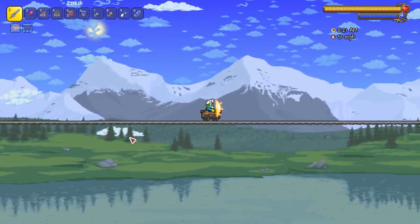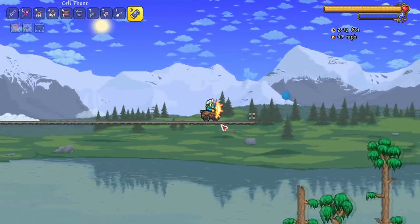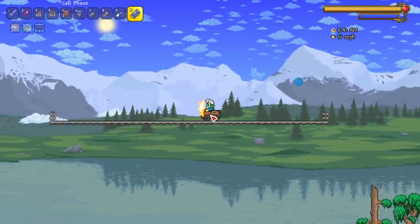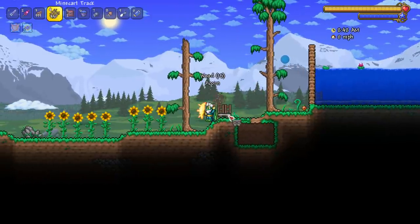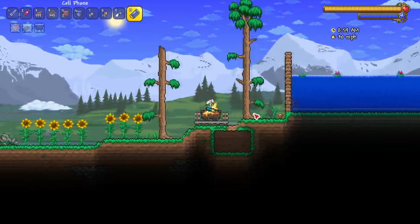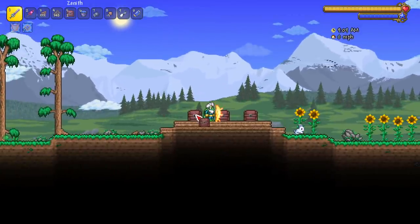Now let's put it to the next test, bouncing back and forth. This is a good way to fight some bosses - like Skeletron, there are a couple bosses you can use this method for. It's going to go 51 back and forth too. What if I made an even smaller track? Still 51 miles per hour.